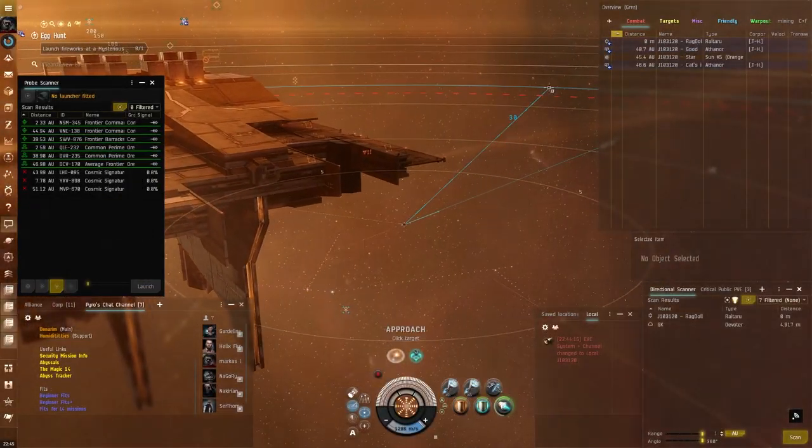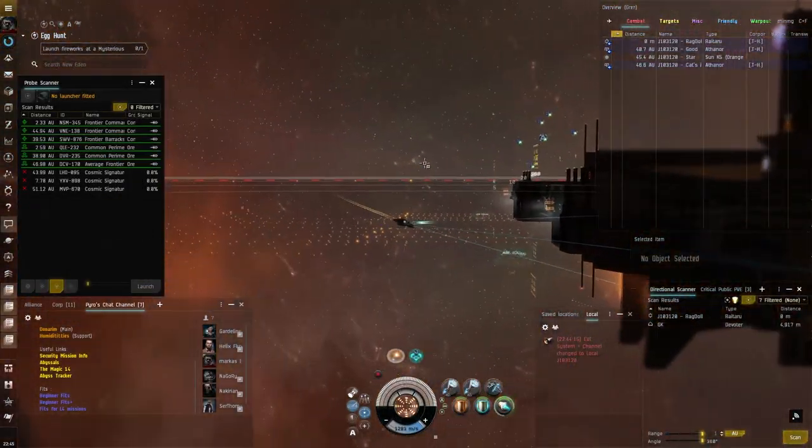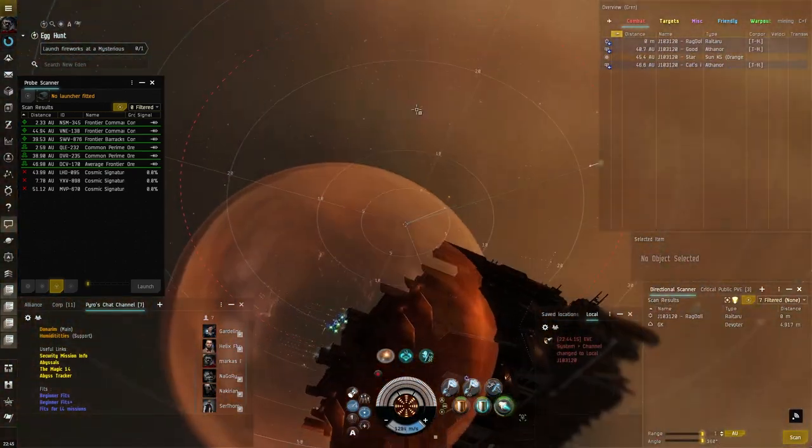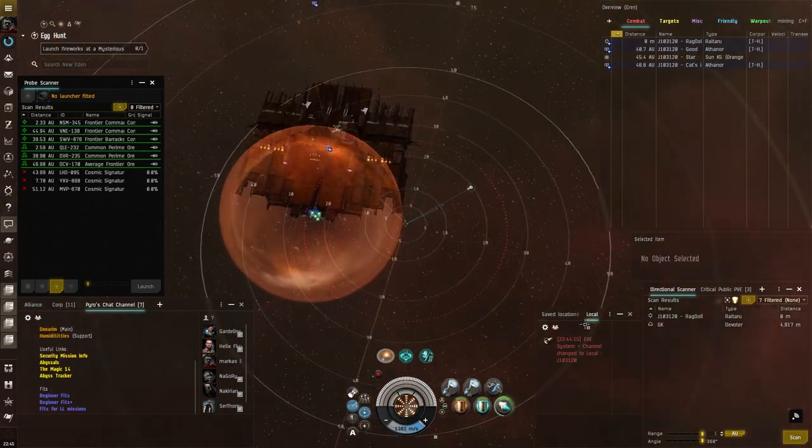Hey guys, Grunerkaga here with some tips and tricks. And if you can't tell, I'm in a bubble. This tips and tricks is going to be on drag bubbling people into your station to decloak them.